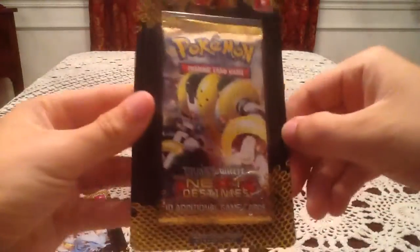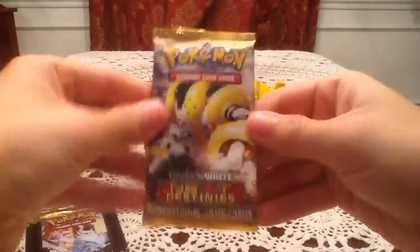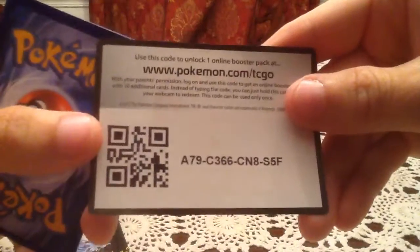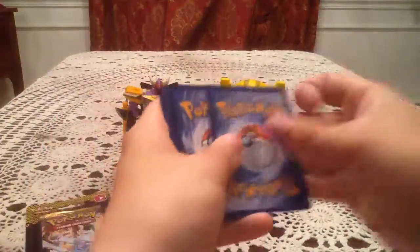Moving on to the two Next Destinies blisters, starting with the Regigigas one. Hopefully we can at least get a Holo out of one of these two packs as well. I'll give you guys one of the two Next Destinies online codes as well, so you have one of each to choose from. Hopefully you get something nice out of that one too.